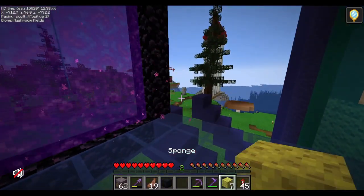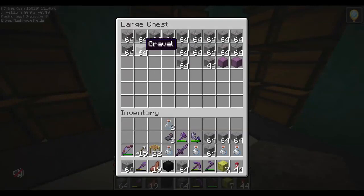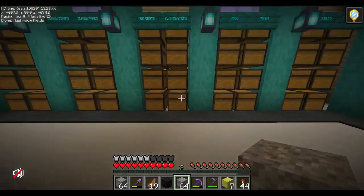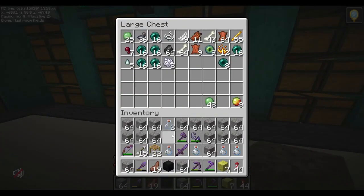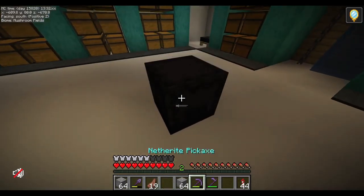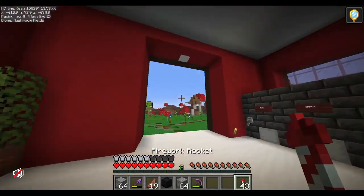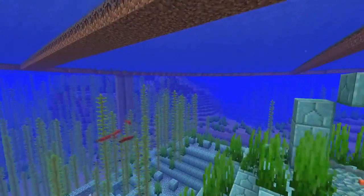What we're gonna need now is some gravity blocks like gravel or sand, and start sectioning off the circle that we made so we can start drying it out with the sponges. I do have a bunch of gravel so that should do. This is just gonna be a ton of placing gravel and probably breaking a bunch of kelp, so it's gonna be pretty boring for a little while. We have invisibility potions so we should be fine.